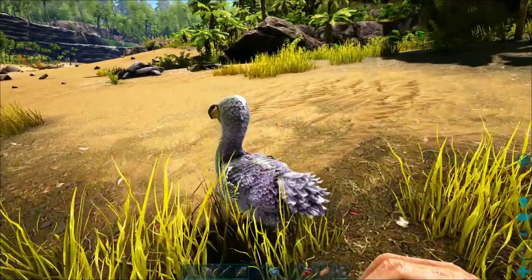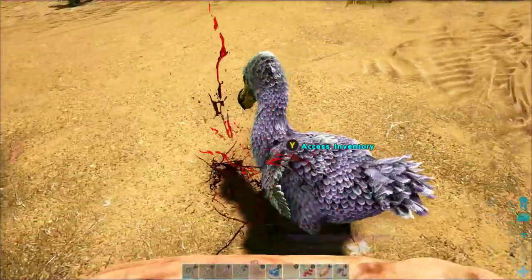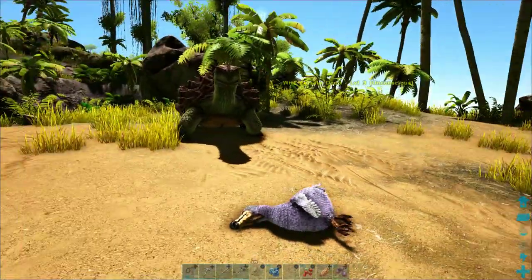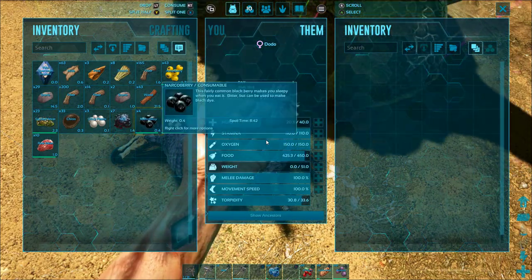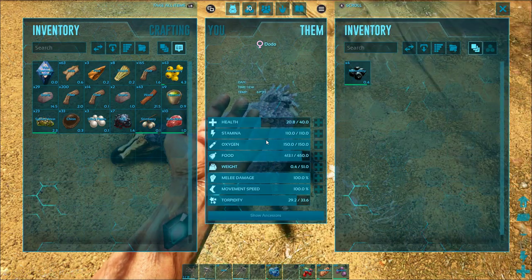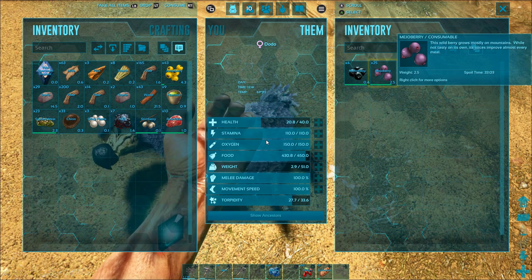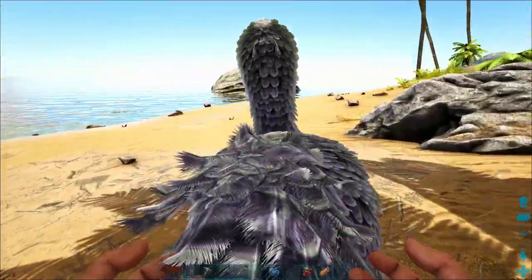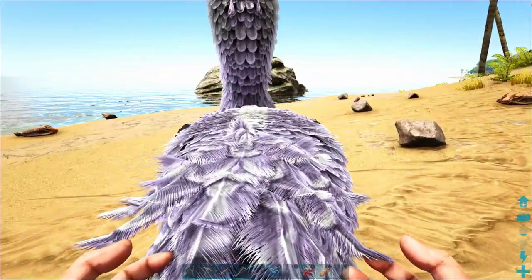Welcome back to another episode of the Switch Survival Guide. Today we are going to show you how to make friends with a dodo by beating it senseless and then giving it some berries to make up for it, and it will be your friend for life. The last episode we showed you how to tame a lystro using the passive taming method, and today we're going to show you the active taming method where we knock a dino unconscious and give it its favorite food. We'll also show you how to carry a dodo around and why a dodo is helpful as an egg-laying farm that will help you for the rest of the game.